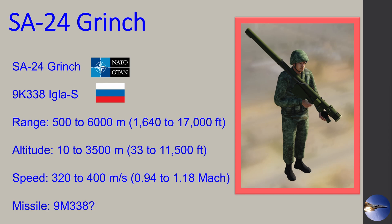Very similar to the SA-18, we have the SA-24 — the 'Grinch' is our NATO designation — whereas the Russian name is the 9K338 Igla-S, which stands for Igla Super. Its range is between 1,600 and 17,000 feet with a maximum altitude of 11,500 feet, and it can reach up to Mach 1.18, so it's a little faster than the standard Igla.